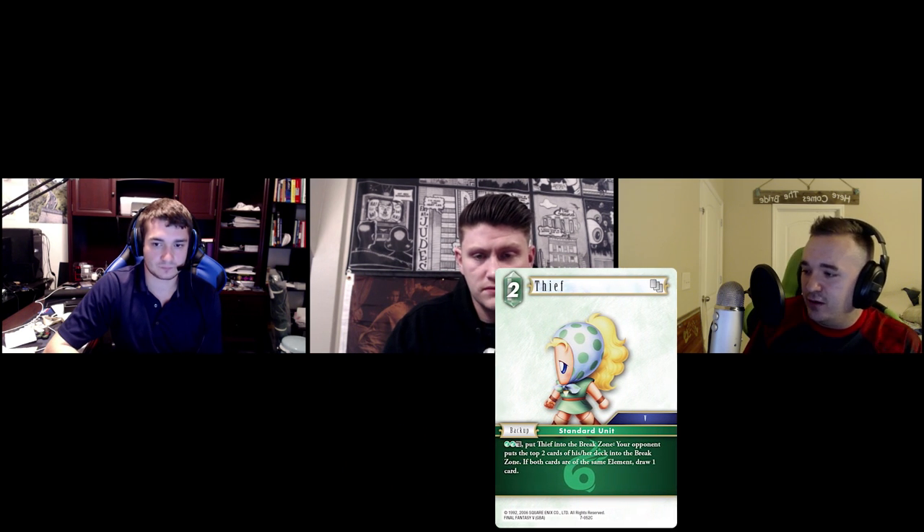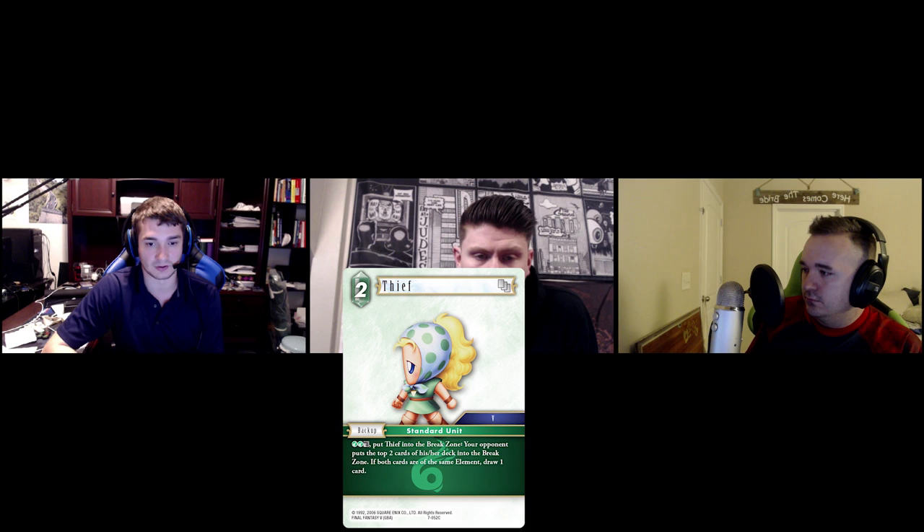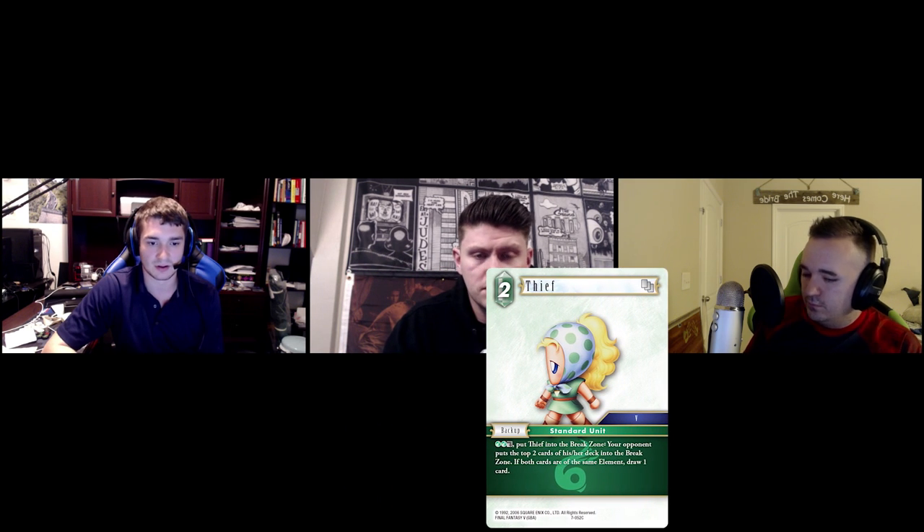My first thoughts are that it seems a little underpowered. It's an interesting effect — I kind of wish it was only one wind CP, and losing the backup and dulling it is a lot of cost. But depending on how hard you can mill in the set, maybe there's a card we haven't seen yet that facilitates mill. It draws a card though, which is sweet, especially with so much mono going around — water, lightning, whatever. It's weird that it's in a set where a lot of cards are multi-color matters, implying more multi-color decks, while this seems designed to go against mono decks.